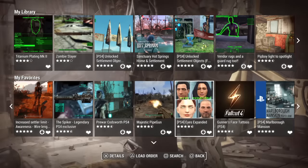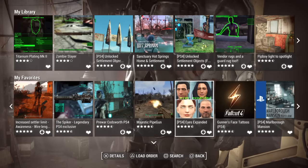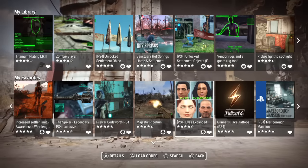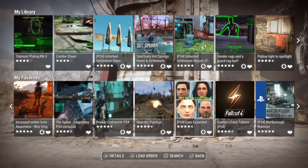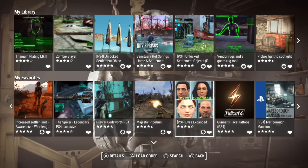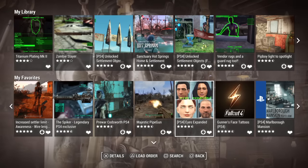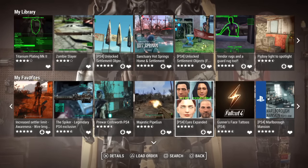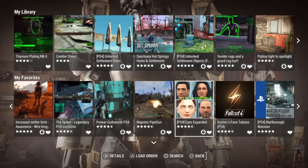The fourth mod is Eyes Expanded. This one is really cool because you can change your eyes to any type of eyes in the game. I fell for it because I just feel like there's not enough character in the normal eyes — brown, green, hazel, whatnot. If you're walking around with white eyes, black eyes, cat eyes, or ghoul eyes, it makes you look completely like an outcast, completely separate from the whole game.